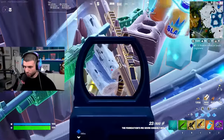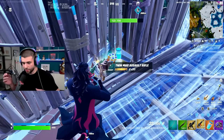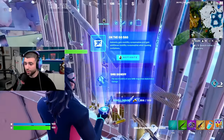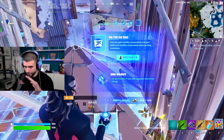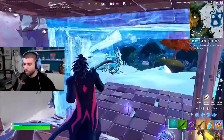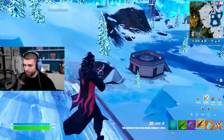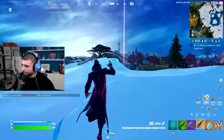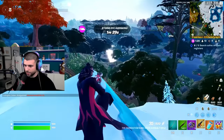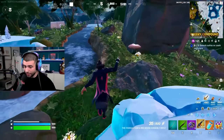The boss always drops a gold AR — really good if your duo doesn't have a good assault rifle. I'm also going to grab the On the Go bag augment, which is probably my favorite new augment: it gives you mobility items, and every time you open a chest there's a chance to get slap juice or shockwaves. It's really important to keep your shockwaves topped off. There's also the loot cache spawning in — if you miss the satellite and don't have slurps, definitely go for the loot cache.